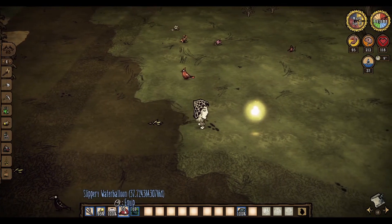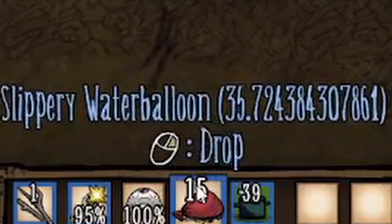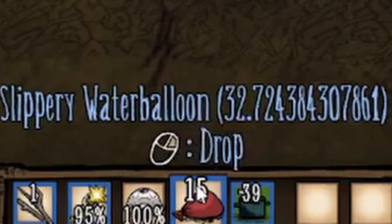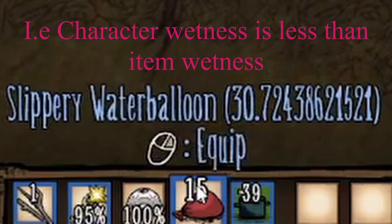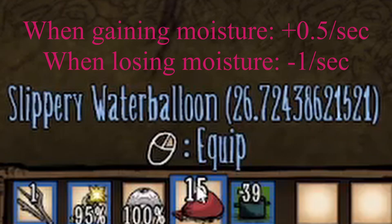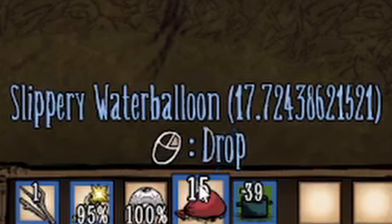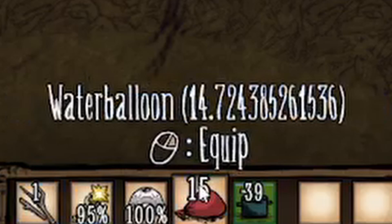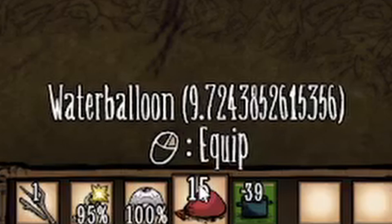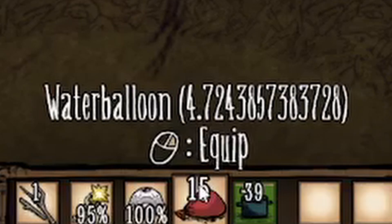As you can see, it's just hovering around 38 to 40, which matches my Wetness. Items will dry off when the target value is below their current value, and will do so at a rate of 1 Moisture per second. So 0.5 per second when gaining Moisture, and negative 1 per second when losing it. Items become dry again when they go below 15, which means there is a buffer of 20 Moisture value before your items dry off again.